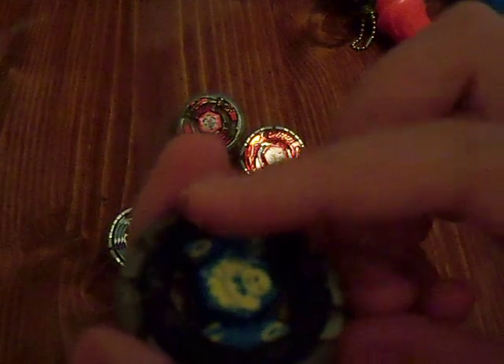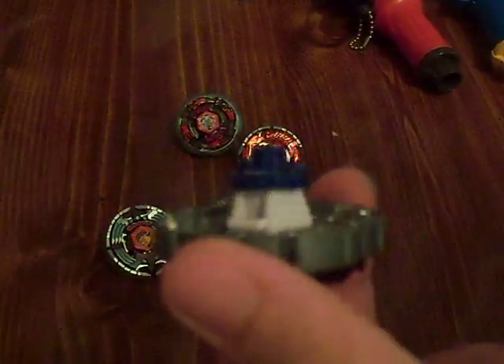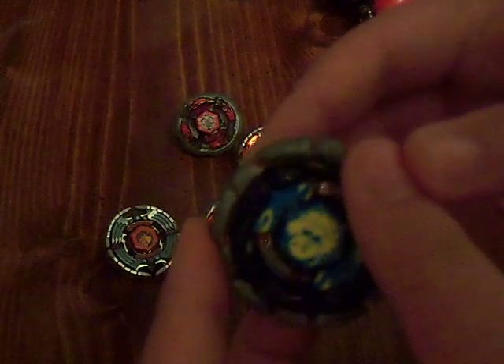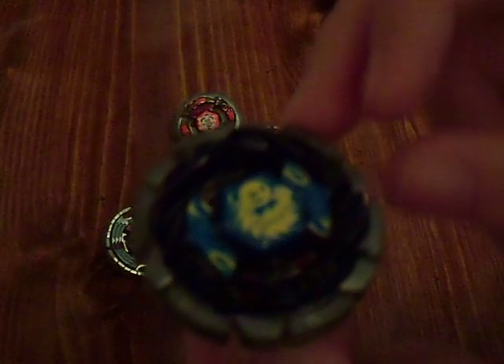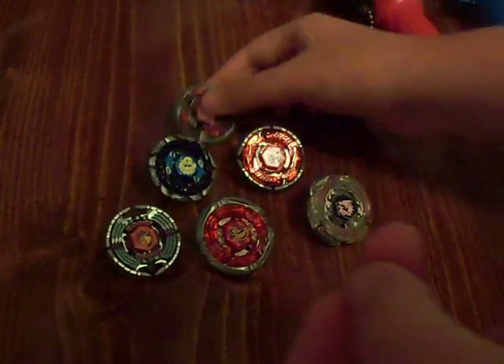The only thing I would change from this combination is maybe a Bull Wheel, and the 145 track can be replaced with AD145 that comes in Gravity Perseus — AD145 Wide Defense. But for right now Hasbro only has the 145, which is the best Stamina track we have, so I guess that's what we use. The combination should be Burn Aquario 145 or AD145 Semi-Defense. You can also use Wide Defense, but for me Semi-Defense has better Stamina.